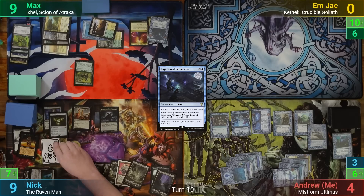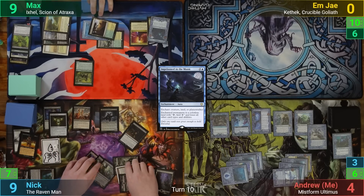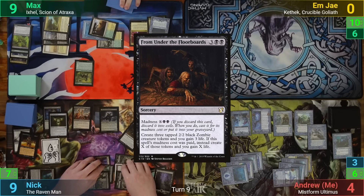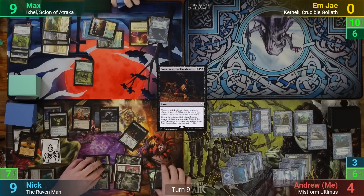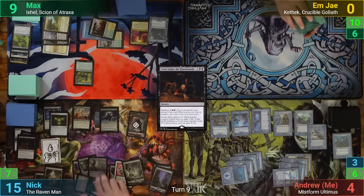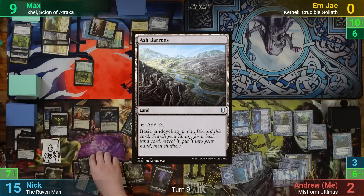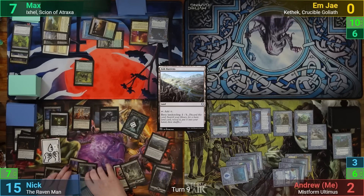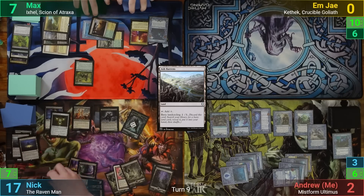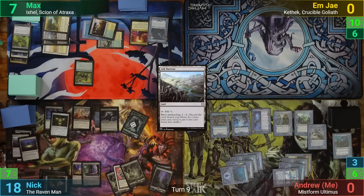At end of turn, Nick uses a blood token to discard From Under the Floorboards and casts it for its madness cost. He puts six into the X, gaining six life and making six 2/2 zombies. Nick draws his two cards and then basic land-cycles an Ash Barons, paying for the Faith cost and draining us for two. He then activates a blood token to discard a card and drains us again for two with the Faith trigger, taking me out. This also puts Max to lethal range with the zombie tokens, and Max scoops it up to Nick knowing that he's done.